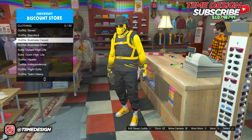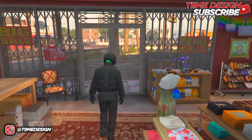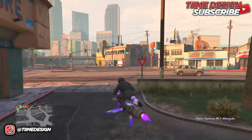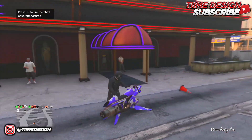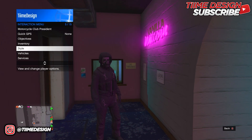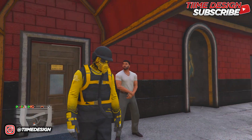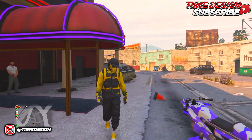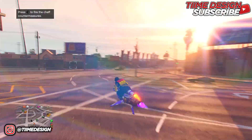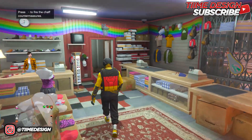Now head over to the nearest clothing store near the strip club. At the cashier, put on the flight suit — same one we used for the first outfit. Once you have it on, head over to the strip club. Walk in, go to Style in the interaction menu, and put on the outfit you saved. Walk outside and you should have the tube. Then head to a store and save the outfit.